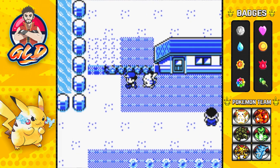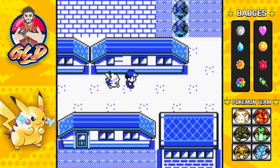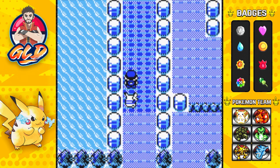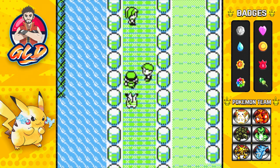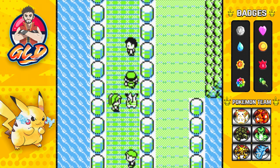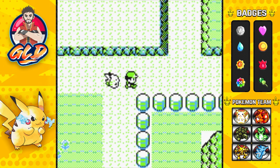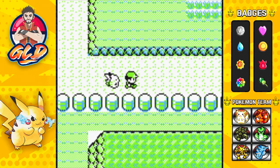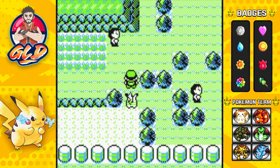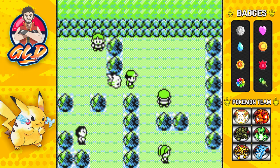The next step is we have to go upstairs and head to the route that leads to Bill's cottage. There is a trainer there with a Slowpoke that you need to battle in order to get this glitch activated. The good thing is we have Pokemon that can actually defeat it, and we have not beaten this trainer yet. Let's go find that trainer.